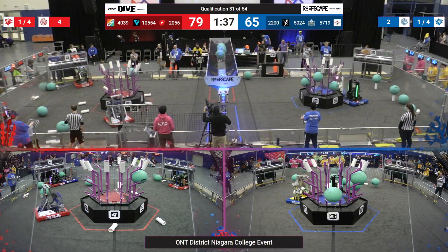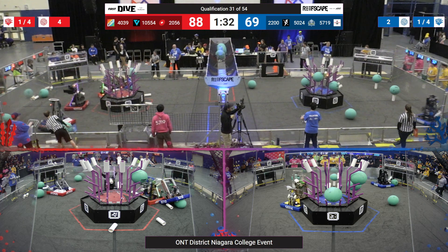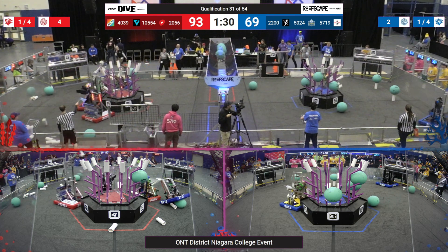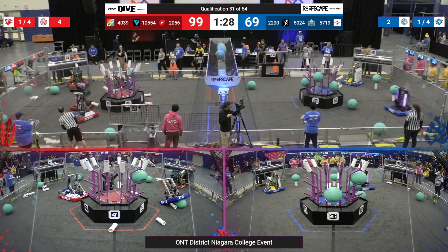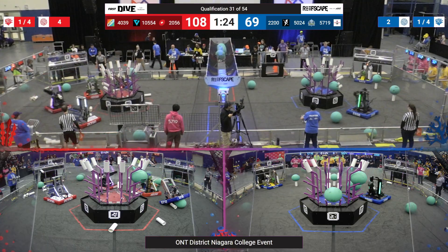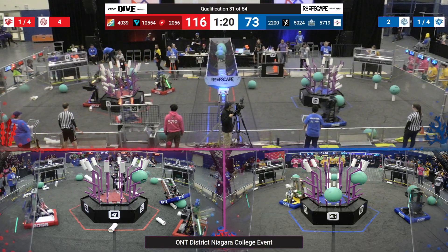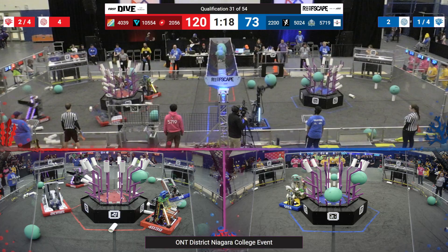Back on the Red Alliance, still lots more coral being scored. 5719 from the Blue Alliance looks like they're trying to do some defense — looks like they might be beached on an algae right now. Hopefully they're able to get off of that. Red Alliance continuing, scoring more and more coral around that wreath. It's filling up pretty fast.